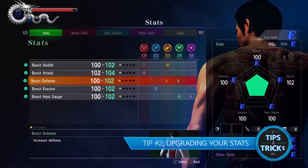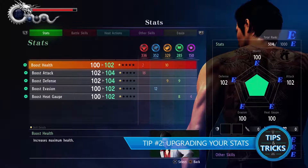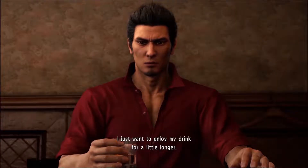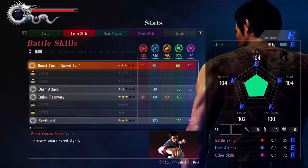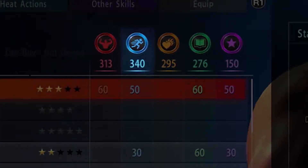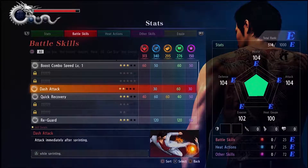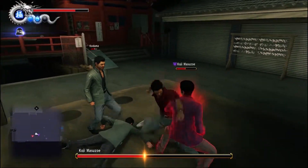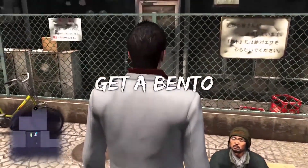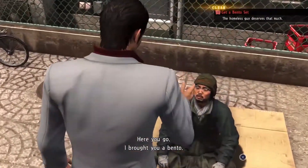Tip number two: upgrading your stats. Upgrading your stats in Yakuza 6 is a little unique, so allow us to take you through the basics. Instead of solely gaining experience, you gain points in five different categories: Strength, Agility, Spirit, Technique, and Charm. Earning points for each category depends on what you do. For example, beating up thugs will give you points in Strength and Agility, and fetch quests will give you more points in Technique and Charm, so be sure to do a variety of quests for a nice balance of experience.